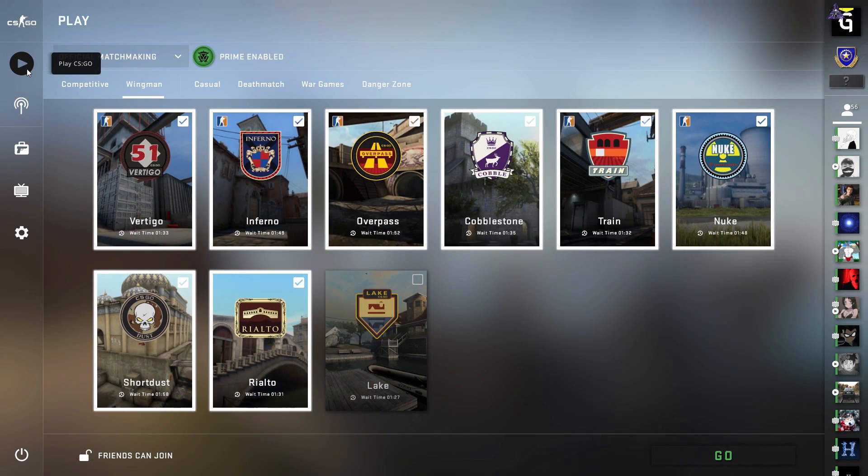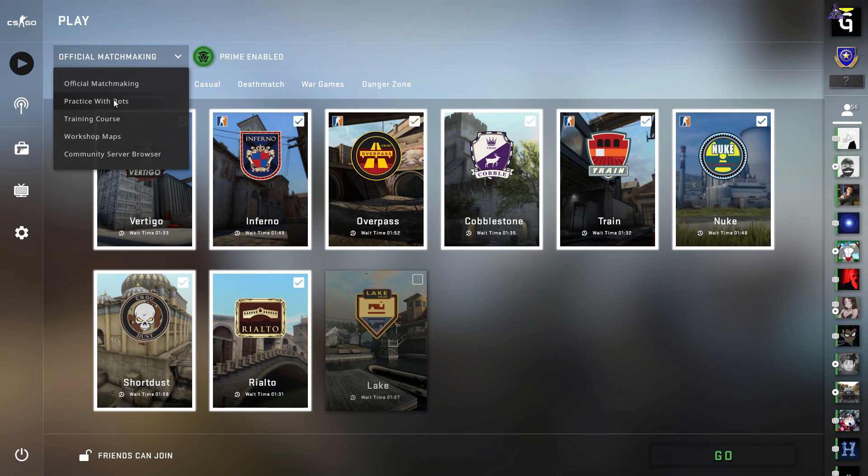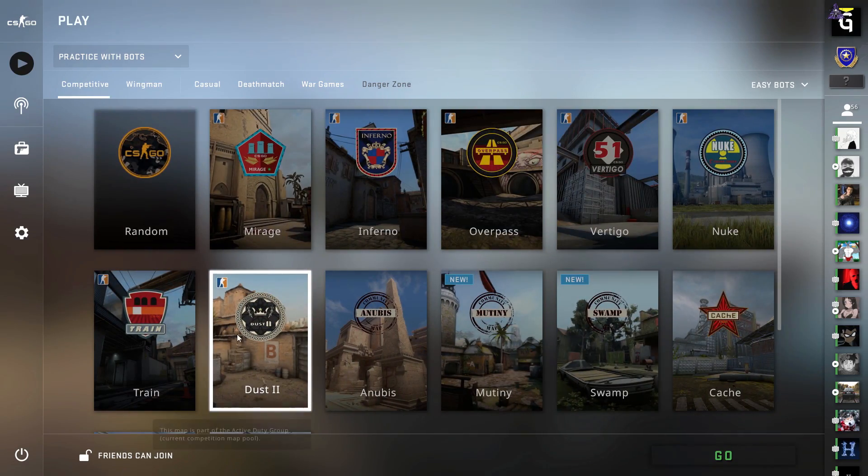Next click play, select practice with bots. Go to the competitive tab and select the needed map.